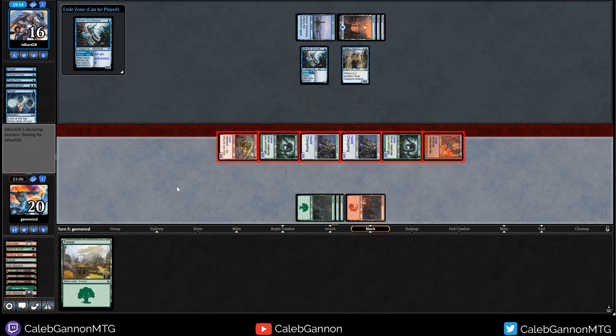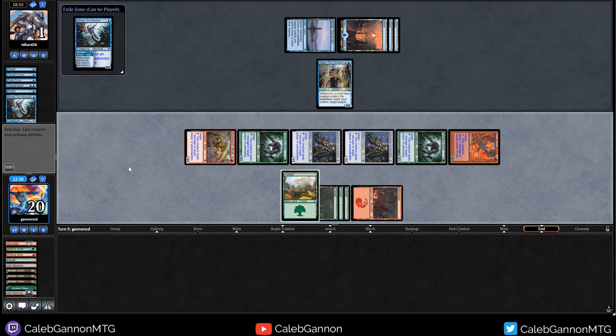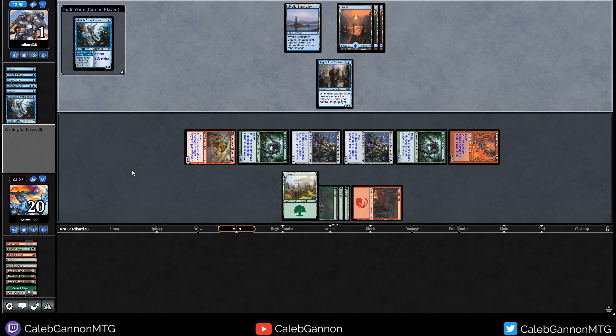They have to block one — just chump blocking. I'm okay with this, they go to one life. I'll play the land so I'm hellbent and can just kill them in my upkeep. They can't even fog. Actually yeah, now they can never win.